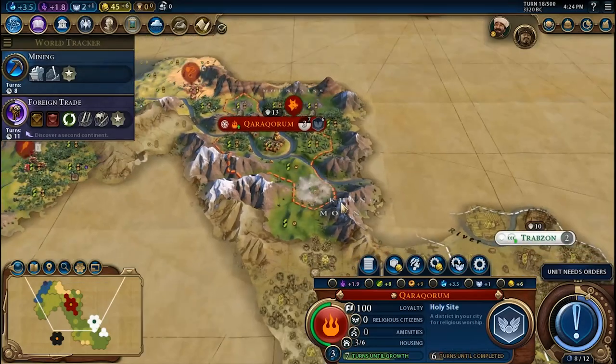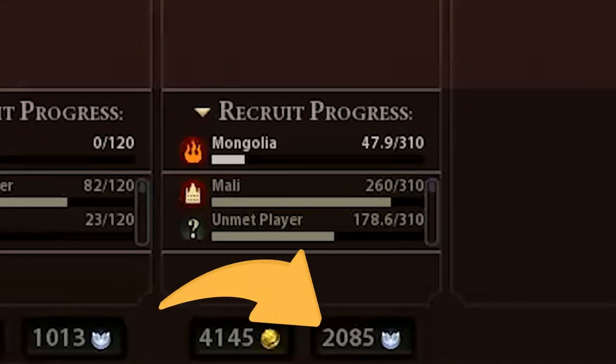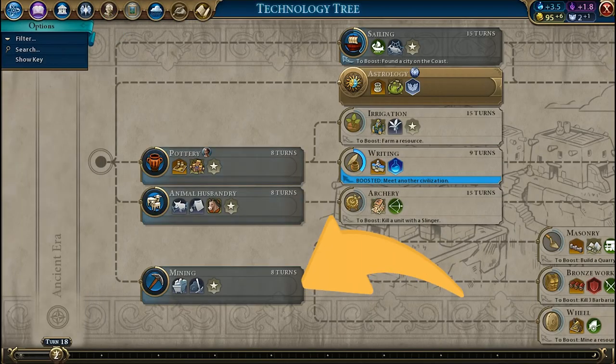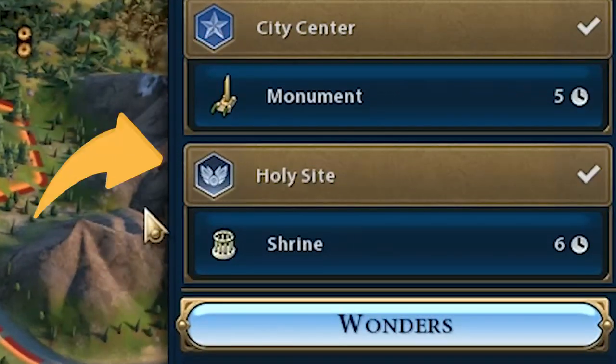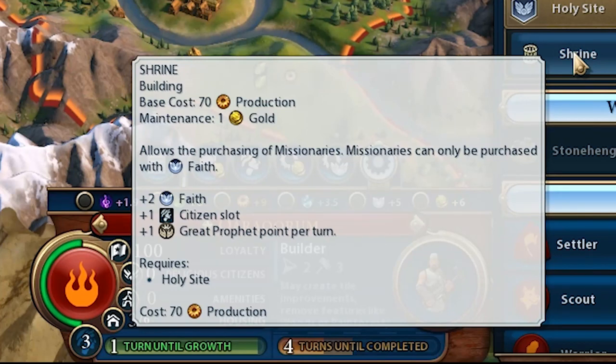Later on, the Holy Site can also be used to patronize Great People, for which you will have the discount thanks to the Oracle Wonder. The next technology to research is Mining, required to chop down trees. For the Holy Site Shrine building, you can build it later on, after constructing a Harbor or Commercial Hub district, which is required to generate profit to cover the maintenance costs.